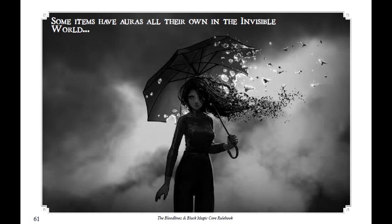You can sense portals and gates to the invisible world within 100 feet. But when you invest your second Attunement slot into this Bloodline ability, you learn the spell Locate Object and Wisdom is your spellcasting ability score for it.